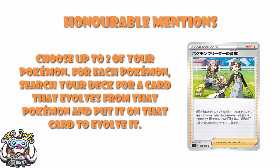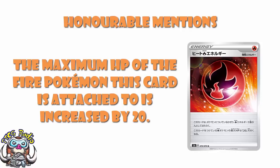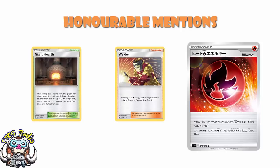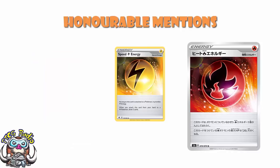Heat Fire Energy is my last honourable mention — it's a special Fire Energy that gives you an extra 20 HP. On the one hand I think this is awesome, but on the other hand I don't know if anyone's really going to play it, because it doesn't combo with Welder, and it can't be searched out with Giant Hearth, and it can't be recovered with Fire Crystal. I think it's a nice card that we'll see play in some decks, but I think it's going to be a fringe card, even amongst Fire decks.